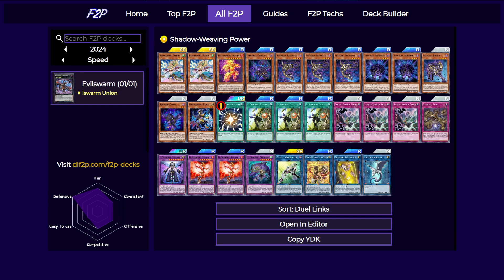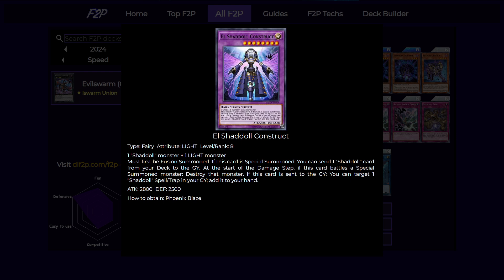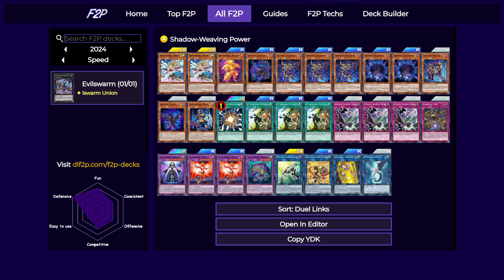For the extra deck, we are playing four fusions — one El Shaddoll Construct. You will be playing more copies of this card if you have them. This card uses one Shaddoll and one Light monster as material, and if it's special summoned, you can send one Shaddoll card from your deck to the graveyard. Also, at the start of the damage step, if this card battles a special summoned monster, you can just destroy that monster without needing to go through battle. All fusions share the same effect: when sent to the graveyard, you can add back a Shaddoll spell or trap from your graveyard to your hand. This is what makes the deck really good in grind games — you can always add back your fusion spells or Schism to keep pumping out fusion monsters next turn.